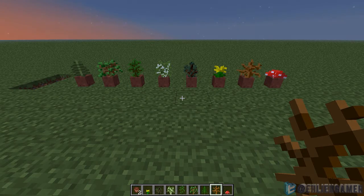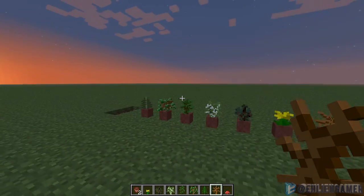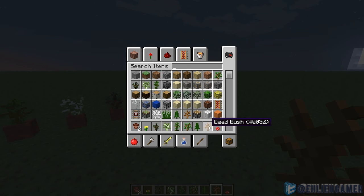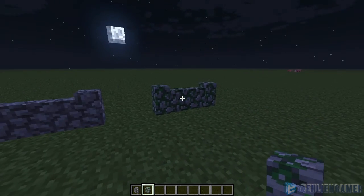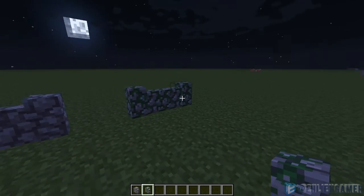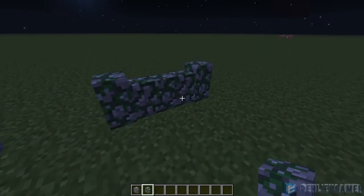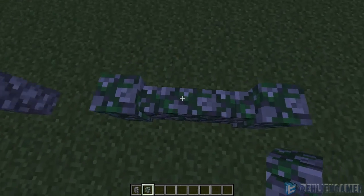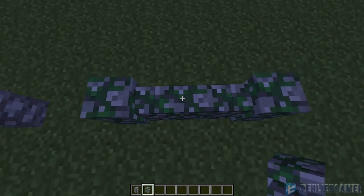Flower pots are a new addition where you can decorate your house with small trees and plants. Many items can go into flower pots to make your house look nice. Cobblestone walls and mossy cobblestone walls are also new additions that act similarly to fences — they look small but act one and a half blocks tall, and you cannot jump over them.